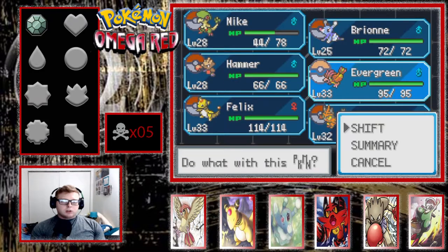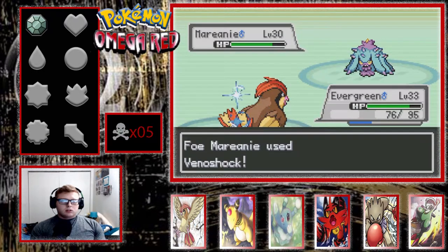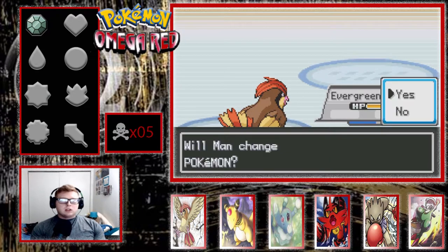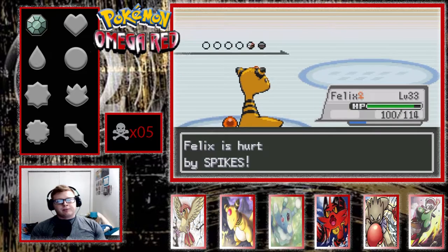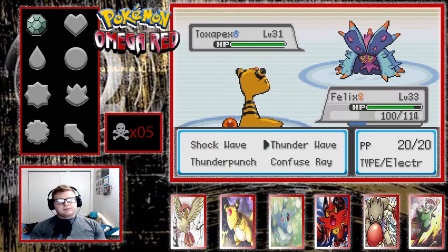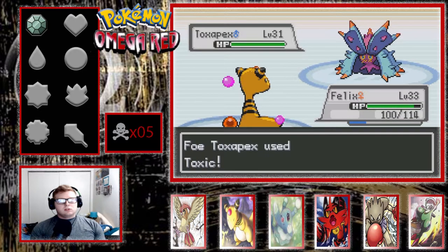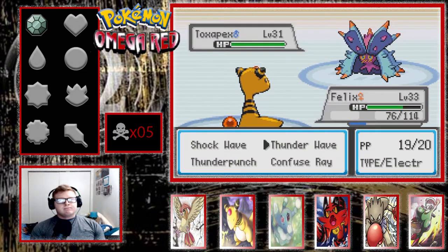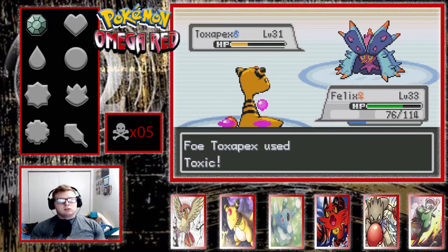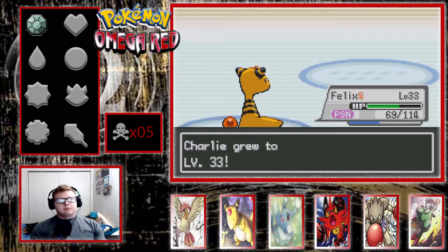That would have one-shot me if I was poisoned. Let's avoid the Toxic Spikes - fortunately they're there the whole path. Another crit - just stopping us so often with the crits. I need Ampharos. Let's just go for Thunder Wave. That was really on me, I made a really bad decision. I really hope Misty does not have Toxic Spikes.